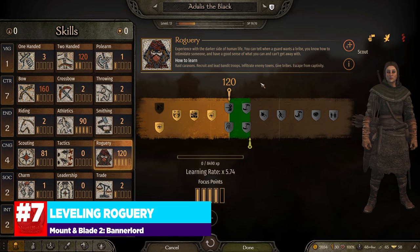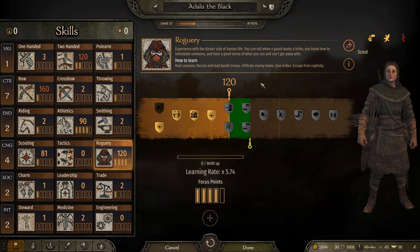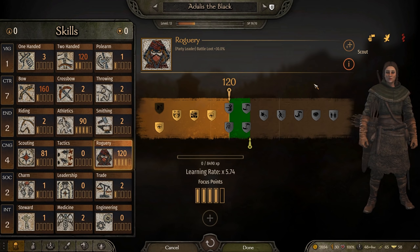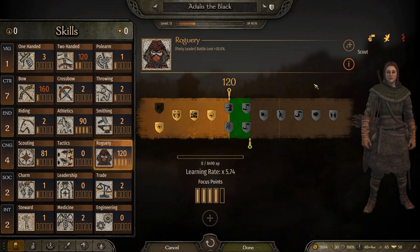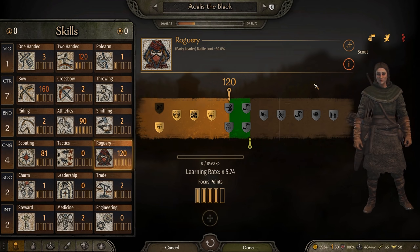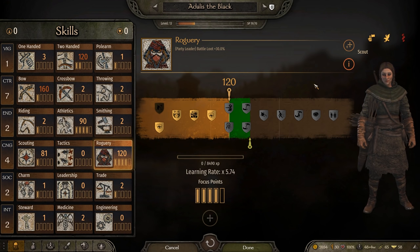Number 7 is leveling roguery. Roguery might not seem like an overly important skill, and with its current iteration in the game, there are not many overall benefits outside of the passive it grants you as party leader. That passive can actually be pretty substantial — here's one of my companions with 120 roguery skill, and you can see it grants 30% better loot from enemies to the party leader. A lot of the perks themselves aren't working right now, and since there's no clan role like a spymaster, you the clan leader can't directly benefit from roguery. But I still think roguery has a place — I have a character with only 32 skill who was still able to get a tier 6 chain chest from a sea raider boss after doing two hideouts.